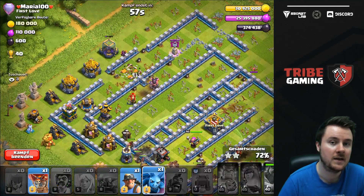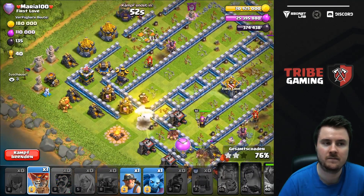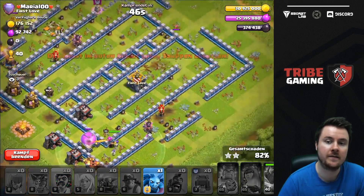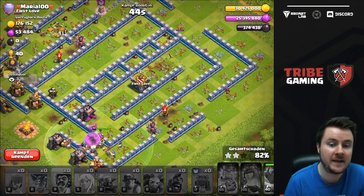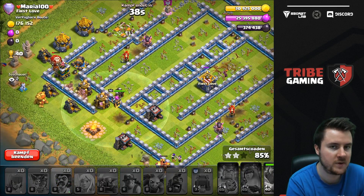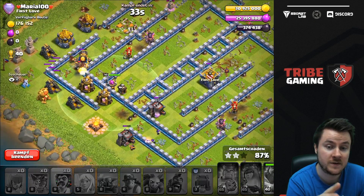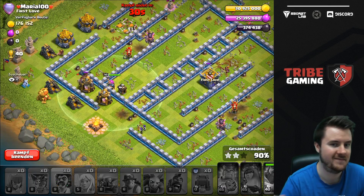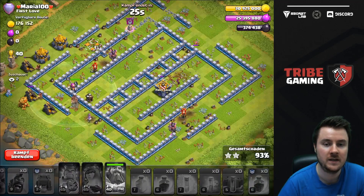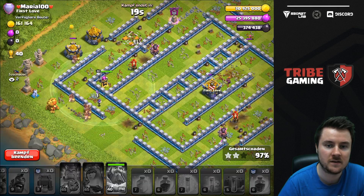The season is still young so we can test new bases and strategies in legend league. At this point I already thought it was over because I placed my miner at the bottom even though I should have placed him onto the CC — my wizards were already cleaning up at the bottom. I was super upset, but let's see how this ends. At least one of the hog riders is splitting off, which helps a little bit.